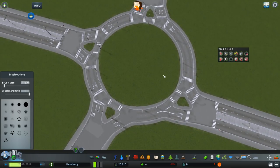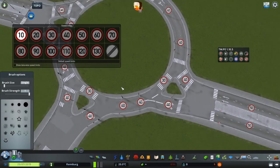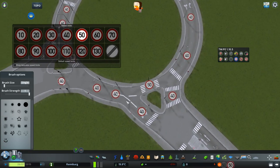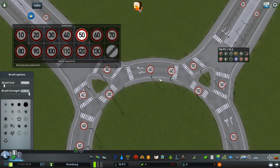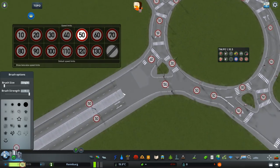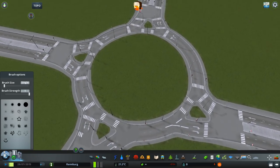One more thing with Traffic Manager: these little roads from Network Extensions have a 30 km/h speed limit. In my country we usually have 50 km/h on all roads, so you might want to synchronize the speeds on the roundabout. I'm just going to put it to 50 km/h on the entire thing.